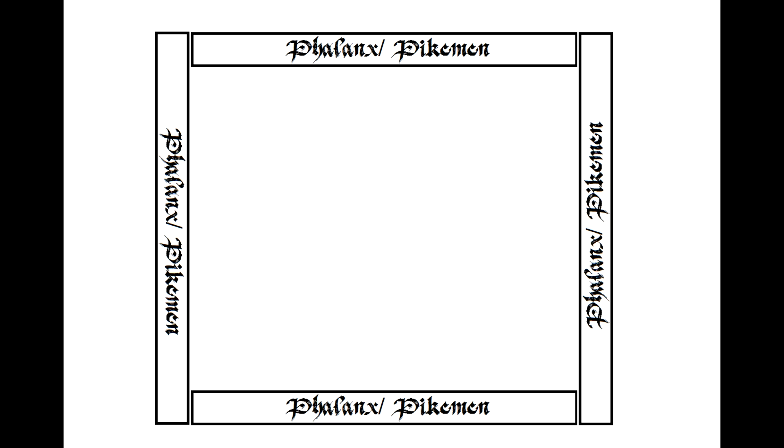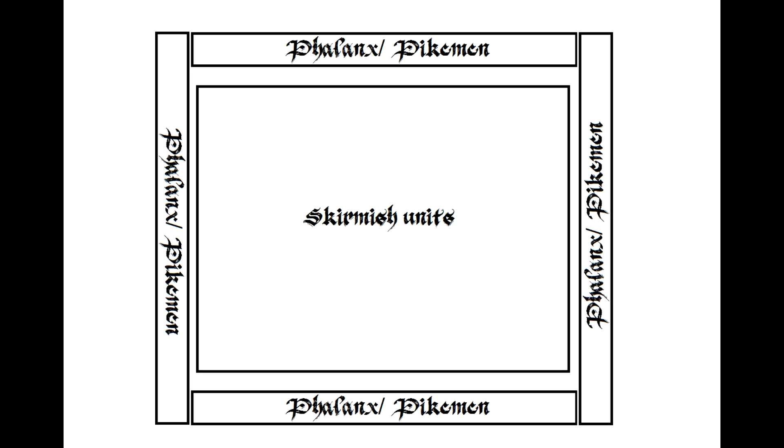There is really nothing complicated about the Noob Box. It's pretty straightforward — you get your phalanx in a circular or a square formation and you keep them in defensive mode. It is also a good idea to put your skirmish units inside the Noob Box so that they can be well protected but still effective.